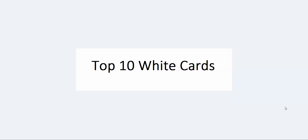I figured I might as well do something non-gameplay, so I'm going to start off with the top 10 white cards in modern. What makes a card qualify for this list? It has to be very good — it could be a main deck card or a sideboard card. I'm really looking at how good a card is at what it does for the color specifically.